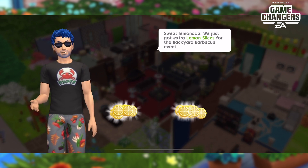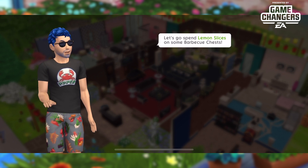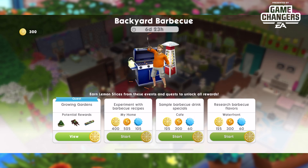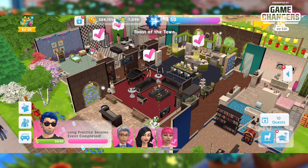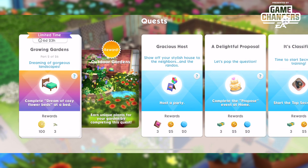They gave us some extra lemon slices for doing that — thanks, Raiden. Now it wants us to go spend them, but I know better; I'm not spending any of mine right now, I'm going to save them. That arrow will stay around but eventually we'll get rid of it. Let's go back to the quest — part two is 'Dreaming of Gorgeous Landscapes.'